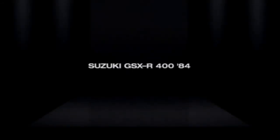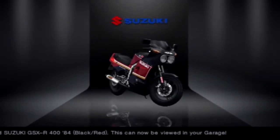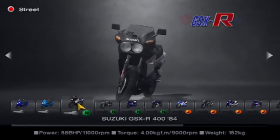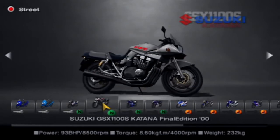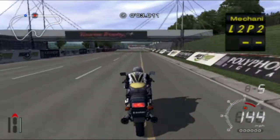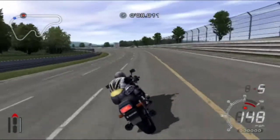Here we go — the GSX-R400 from 1984. Look at it, it's a fairly decent looking bike. I like bikes because bikes look cool in general, though obviously some look better than others. But all bikes just look cool. Look at that — the GSX-1100S Katana Final Edition. That looks stunning. High-speed ring time — here we go. I do like the high-speed ring.